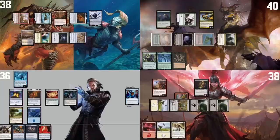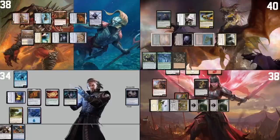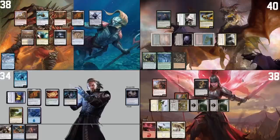Take my turn, draw for turn — draw two because of Scion of Halaster. I will put an Imperial Seal into my graveyard. Pay two life to cast a Gitaxian Probe — I'll target Mons. These are the beautiful cards, the free ones that I have in my hand — be terrified. Gitaxian Probe resolves, I draw a card. Then I will pass the turn.